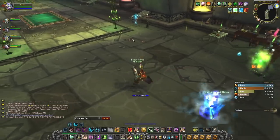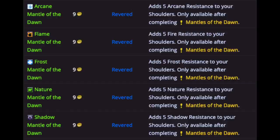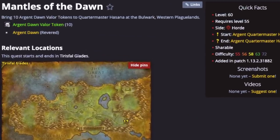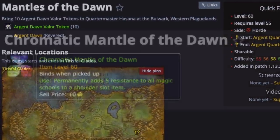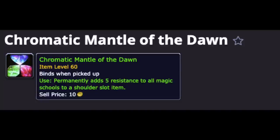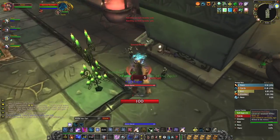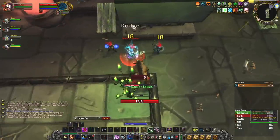As for the shoulder resistance enchant, you get access to +5 against a particular school of magic at Revered. To unlock this, you need to turn in 10 Argent Dawn Valor tokens. At Exalted, you get access to +5 against all schools of magic for 25 Argent Dawn Valor tokens. Once you've done these quests, you can buy the enchants with gold.